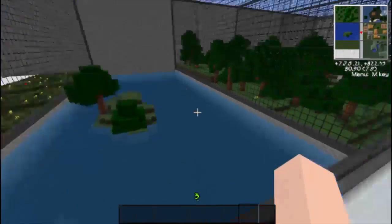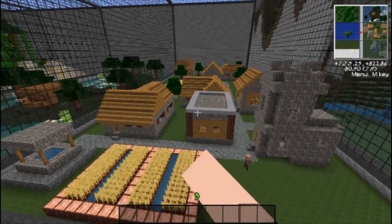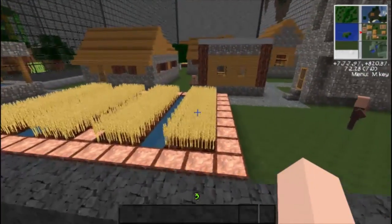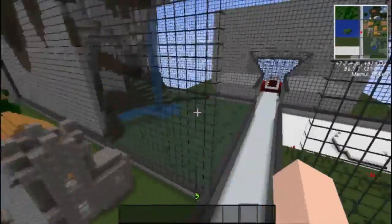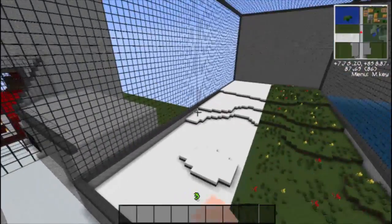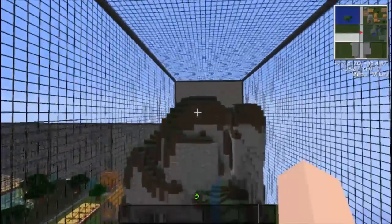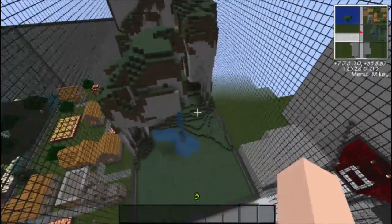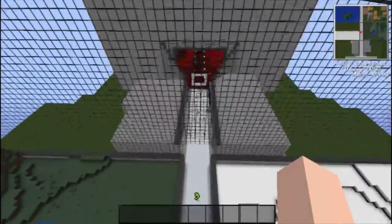Then we got the ocean biome - nice big ocean, it's blue, I love it. And here we have the modern village - I like the grains, the grain looks really cool, everything else looks nice too. Then we have the plains biome with the grassy plains and the icy plains, both very sharp. And then we have the extreme mountains biome - very nice.